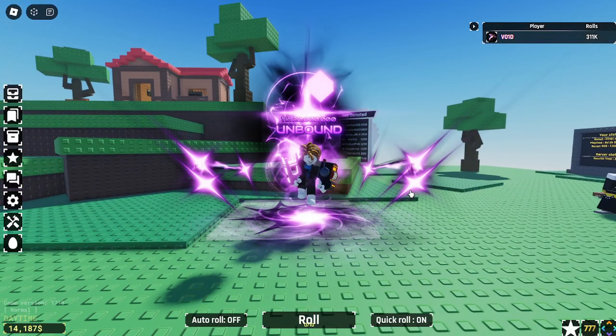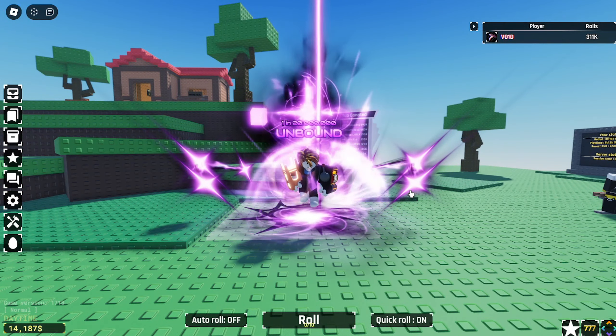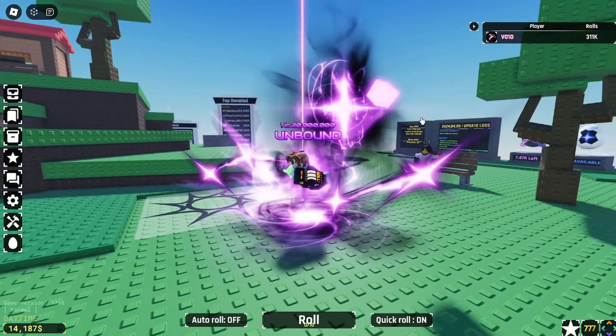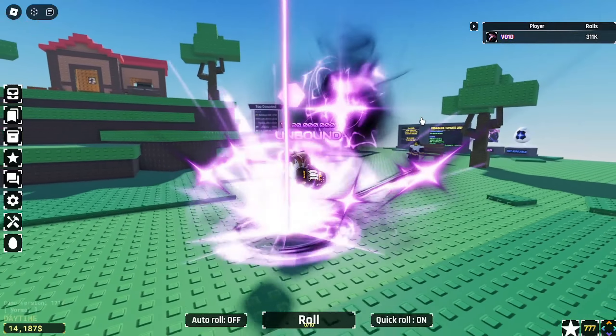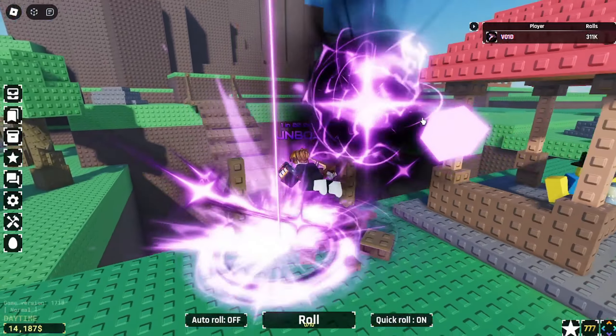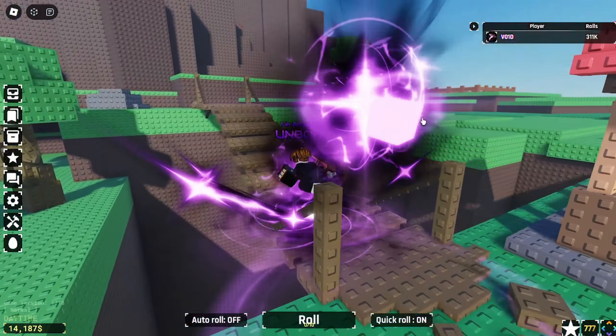What's up guys, back with another video. Today I'm going to be showing you the official way on how to get the new exclusive lock egg — some random egg hunt thing. This is the official way and I know every single step. First of all, you're going to head over to the altar and do the chant, so let's do that real quick.